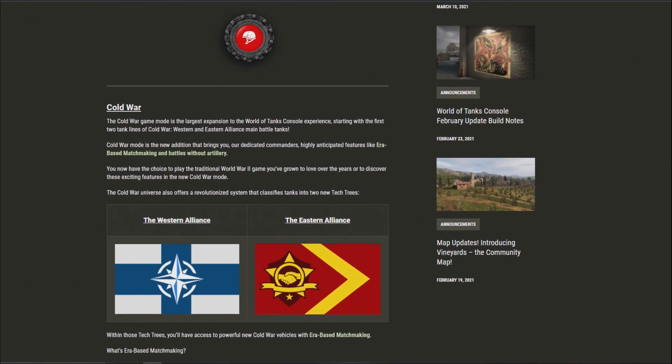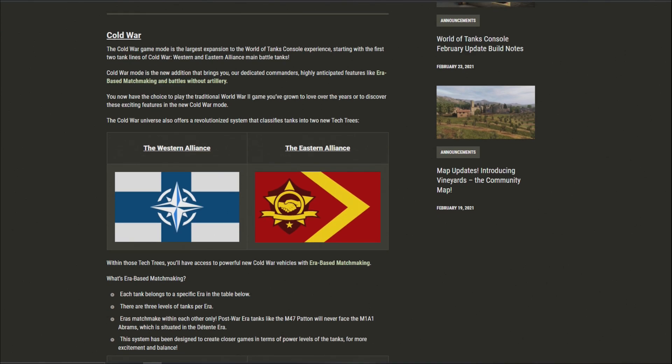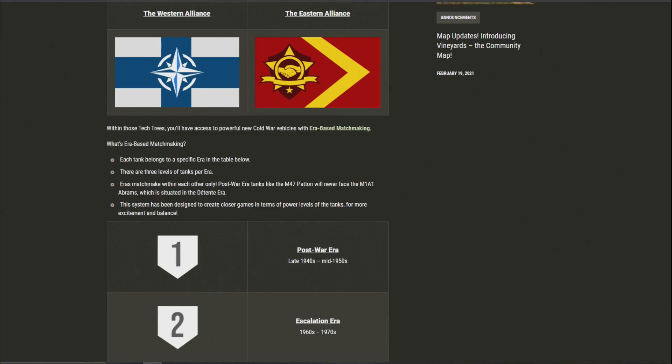The Cold War game mode is the largest expansion of the World of Tanks console experience, starting with the first two tank lines of Cold War — Western and Eastern Alliance main battle tanks, so probably mostly American and Russian. Cold War mode brings dedicated commanders, ERA-based matchmaking, and battles without artillery. You can choose to play the traditional World War 2 game or discover these new features in Cold War mode. The Cold War universe also offers a revolutionized system classifying tanks into two new tech trees: Western Alliance and Eastern Alliance.